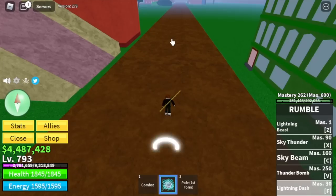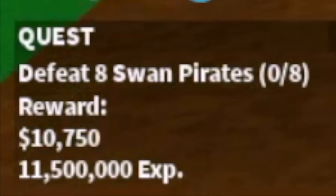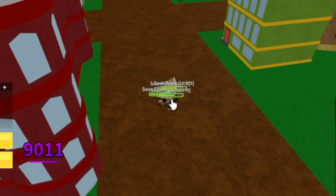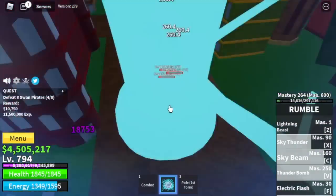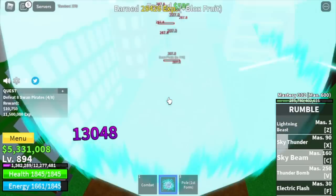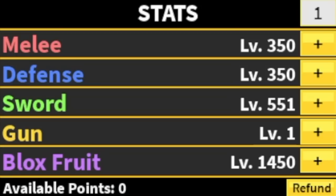Next target: Pirates. Elemental is in effect at this level, so just use all your skills to defeat them. Also, use your Pole to damage them. Target level here is level 900. We're going to skip all bosses here and focus on mobs to increase our mastery. Stats: Melee 350, Defense 350, Sword 551, Black Fruits 1,450.